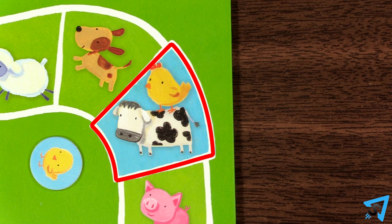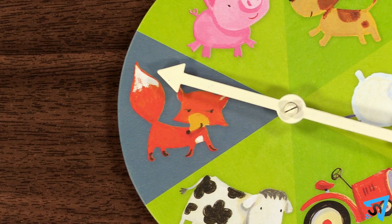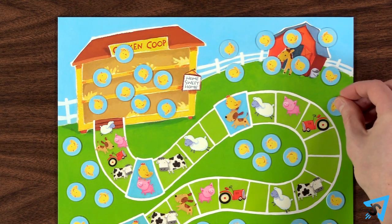If the mother hen lands on a blue space, then you get to collect one additional chick. If the spinner lands on the fox, then you must take one baby chick out of the coop and put it back on the farm.